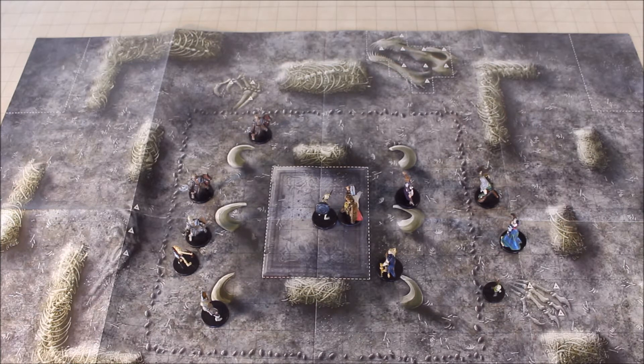Flanking rules work best if you are using a grid and miniatures. With theater of the mind it's much harder to actually apply something like flanking. This is optional rules in the Dungeon Master's Guide — you can find it on page 251. In this particular video I'm only going to cover the flanking rules for a square grid. Hexes are a little bit more difficult and take more time — if you want that, put it in the comments and I will do a video on it.